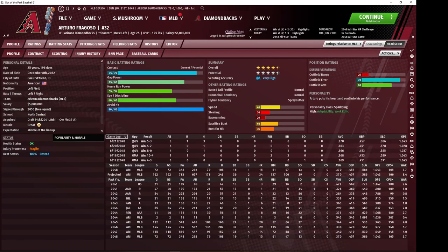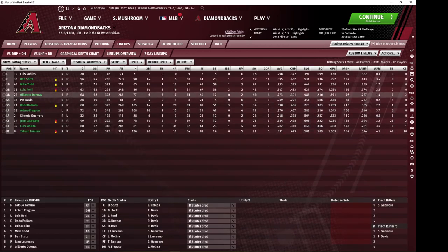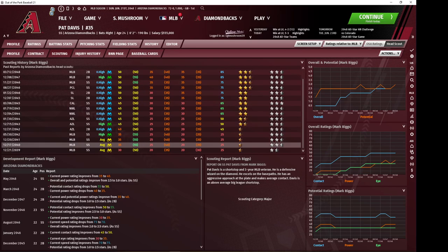I have a feeling he's going to be cheap to retain past that as our designated hitter. Nobody strikes out less than Fragoso. He has solid tools across the board outside of his avoid Ks — the guy is just an absolute beast. Pat Davis was a fourth round draft pick who would have been a glove-first guy that developed his hitting tools to a level where he is livable as a utility guy.